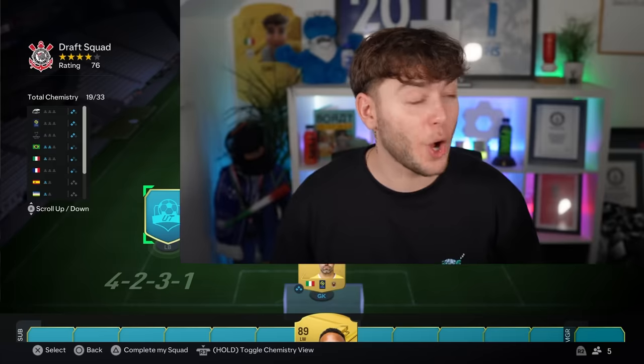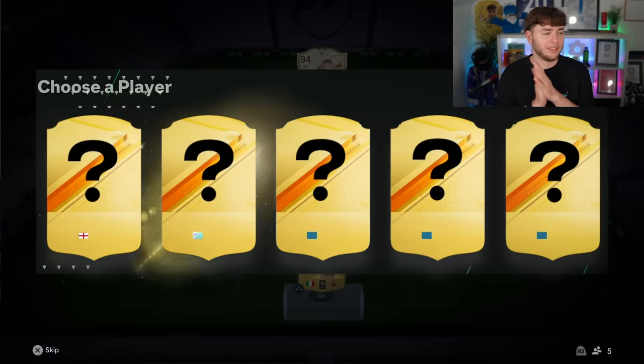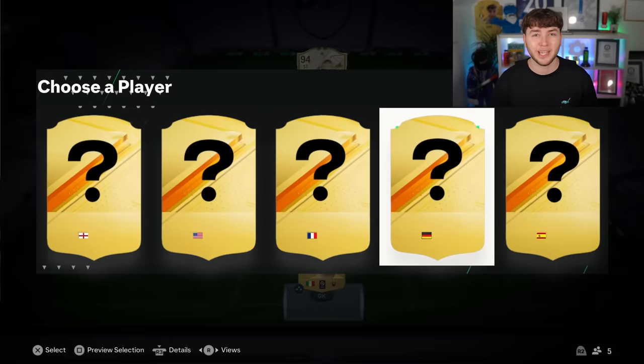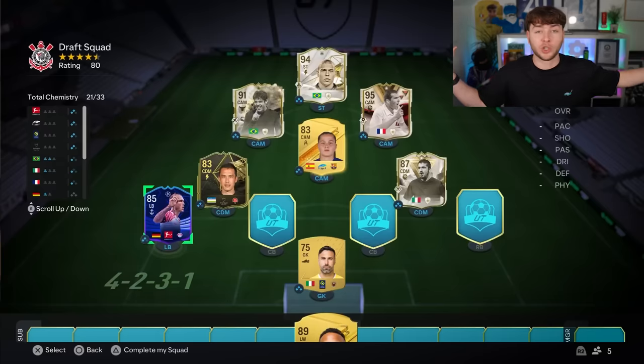We need 88 — a whole 12 more rating. Let's move on to the left back. There are some good French left backs. I'm going to go for the German. We need rating — it's the best card there. Our rating is now up to 80. We need eight more ratings to complete our objective.